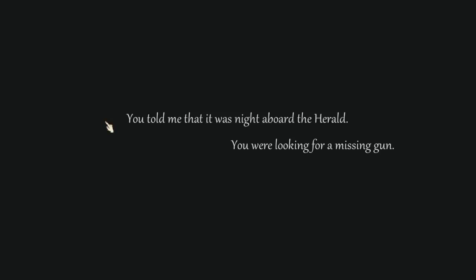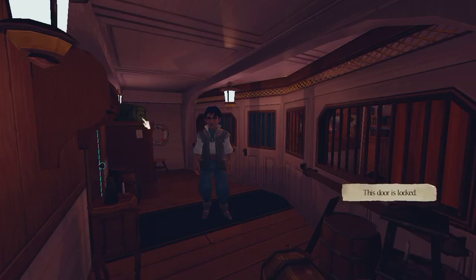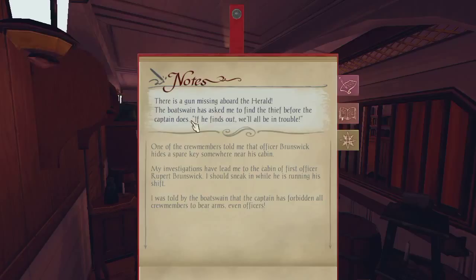Continue your story. Devin, you told me it was night aboard the Herald and you were looking for a missing gun. What does your journal say? There's a gun missing aboard the Herald. The boatswain has asked me to find the thief before the captain does — if he finds out, we'll all be in trouble. One crew member told me that officer Brunswick hides a spare key near his cabin. My investigations have led me to the cabin of first officer Rupert Brunswick. The captain has forbidden all crew members to bear arms, even officers.